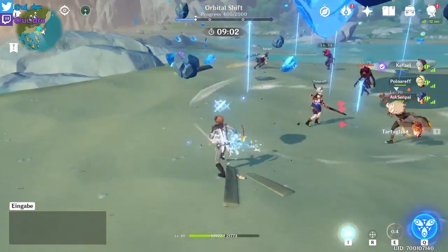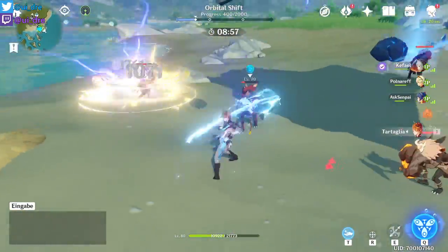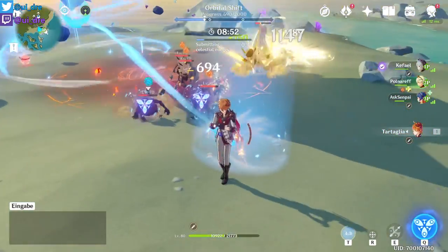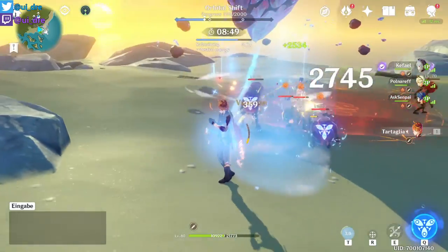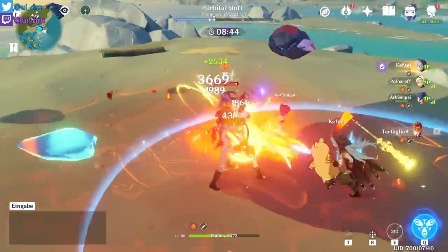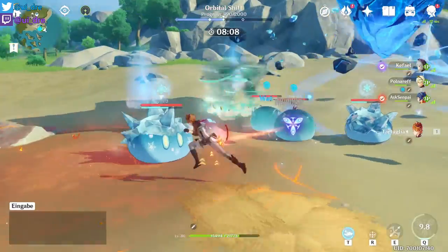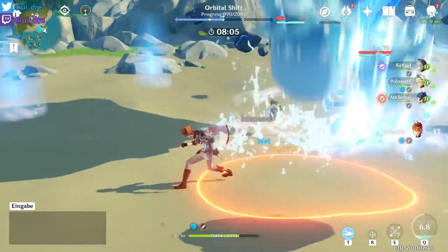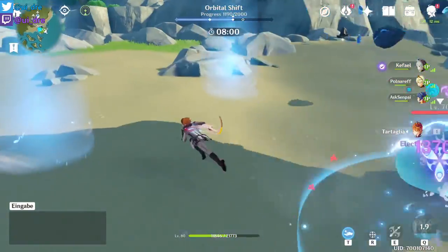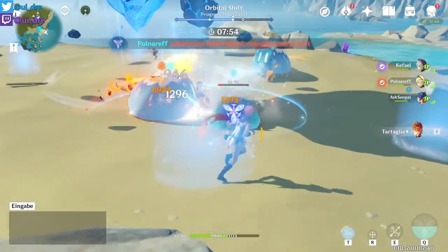You submit energy at those blue spots to fill the bar above the timer. All you have to do is run around, kill enemies, find these spots, and press T. While you're submitting, you cannot move or fight, so it does take some time. Unlike last week's event, you don't have to stay in a circle — just stand at the spot and press T.